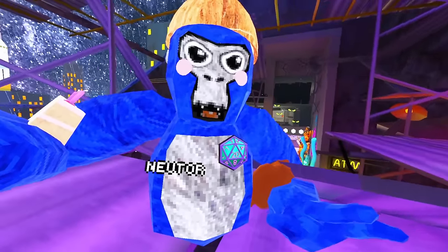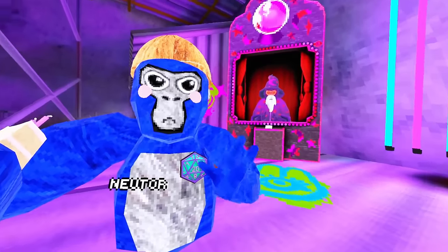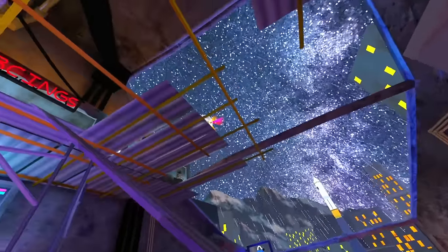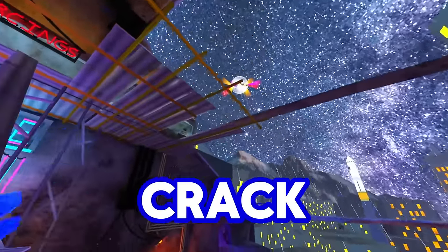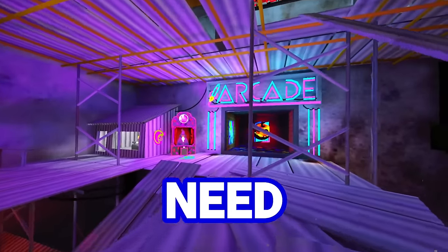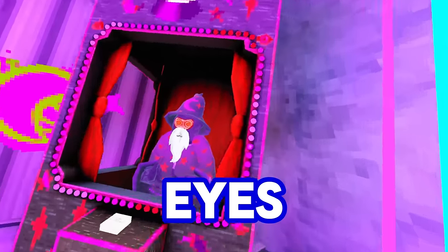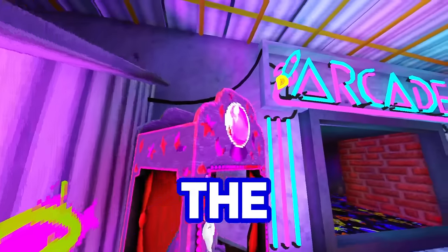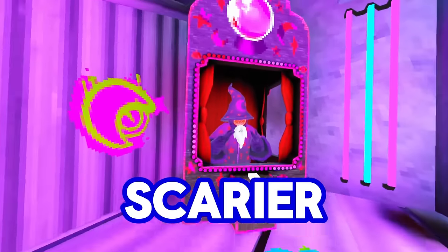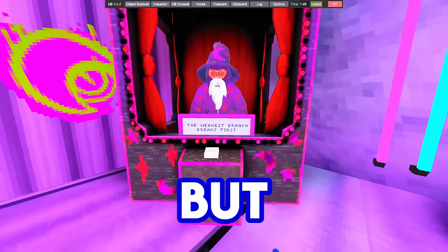Let's look at it — 3, 2, 1. Look at this. This is the magician, and this is what it's going to look like during the live event. Since I turned on the live event, you guys can also see the moon is literally going with a giant crack. The magician that grants wishes now has red eyes that are very, very scary, and the whole booth is way more red. If you press 'get fortune', the fortunes will actually be scarier. The weakest branch breaks first — I don't know about you, but that's kind of weird.